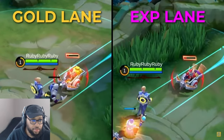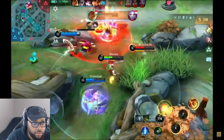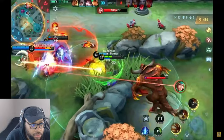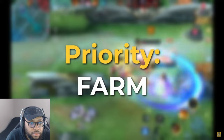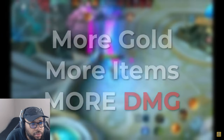What gives the gold lane its name is a special cannon minion that provides 25 extra gold compared to the other cannon minions in the other lanes during the first five minutes of the game. This means the gold laner will be able to gain gold faster than other roles. As the gold laner, your main responsibility is to be the primary damage dealer for your team, especially during the later stages. Your priority in the early and mid phases will be to farm as much as possible to get as many levels and gold as possible.